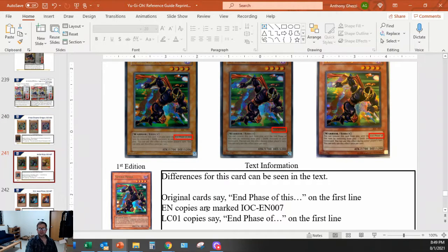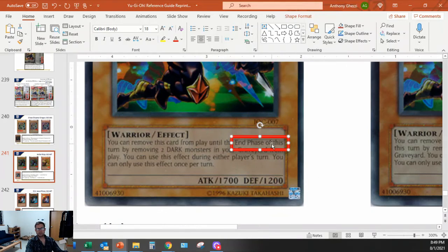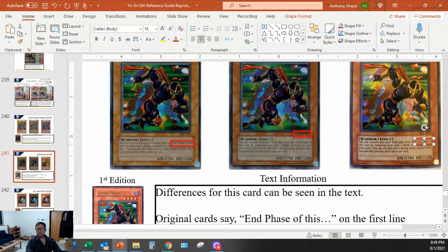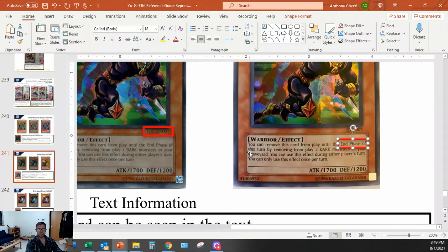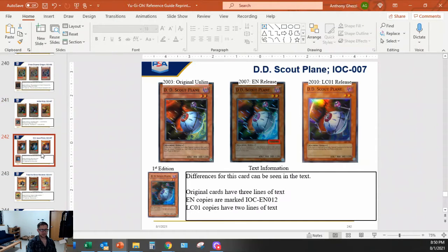The errata difference on the first line - 'end phase of this' - that's the whole thing, right there. I didn't pick versions that looked close to trick you. I have some cards I was sold as original IOC that turned out to all be from 2010. The guy thought they were original because they look original, but he didn't look at the errata. Even the common cards have the errata - DD Scout Plane: three lines of text on original, two lines on reprint.